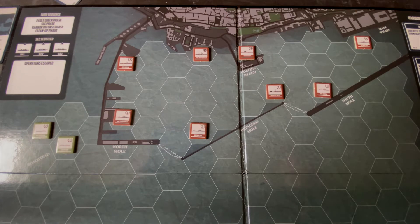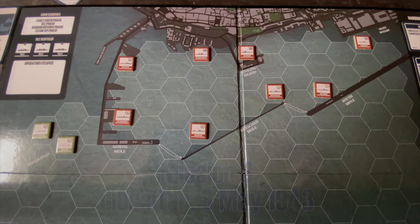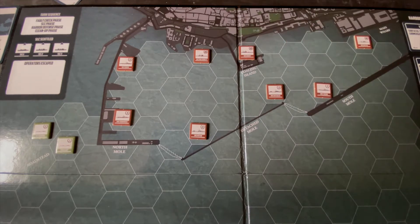Ladies and gentlemen, I give you Gibraltar Harbor on the 8th of May, 1943. Not a lot of targets in here, but we have two very juicy ones. The Malaya battleship sits in the northeast corner of the harbor and King George V sits more in a central position in the harbor. Those are our targets today.